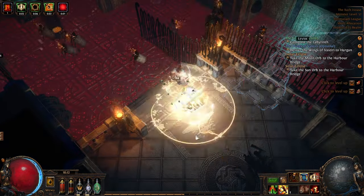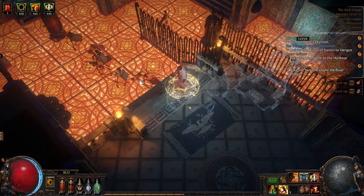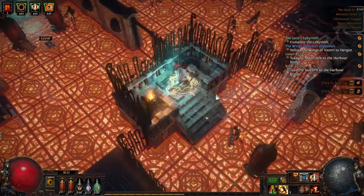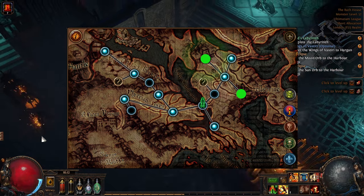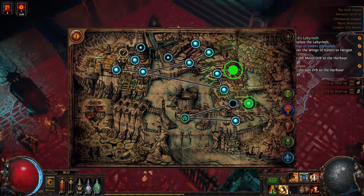So what are these Trials of Ascendancy and where do you get them? They're small areas completely full of traps, and we know roughly where each of these are. For Normal Lab, the first one is in Act 1 in the Lower Prison. The next two are in Act 2: the first one in the Crypt Level 1, and the second in the Chamber of Sin Level 2. The final three are located in Act 3: the Crematorium, the Catacombs, and the Imperial Garden.